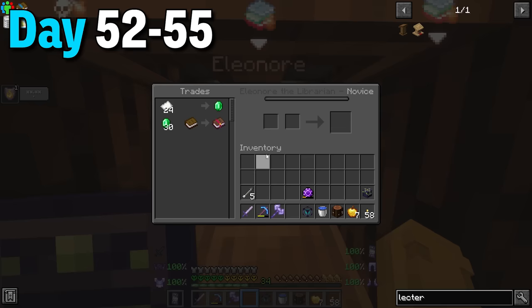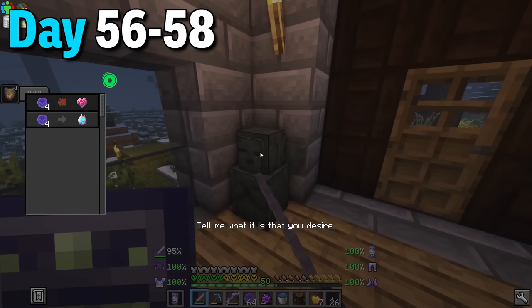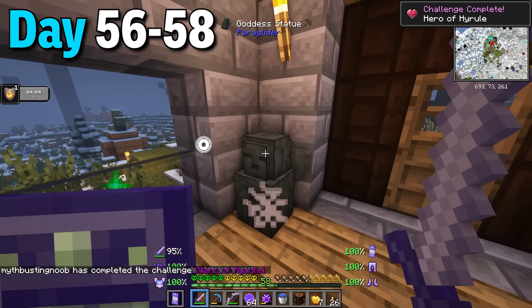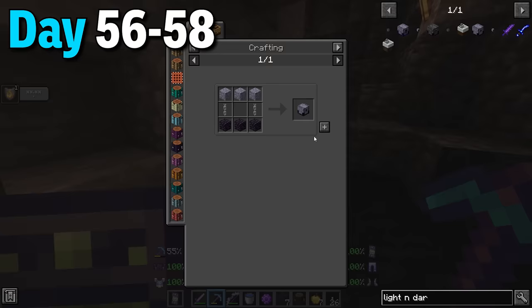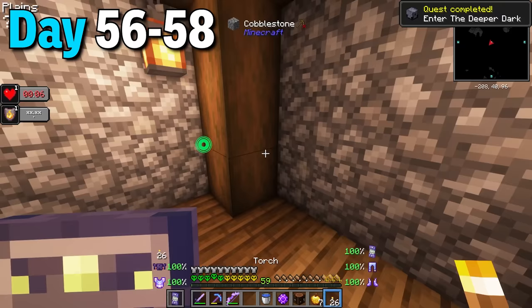Days 56 to 58 I made a stairway all the way down to bedrock and collected some cold deep stone which took way too long. I then used all of my spirit orbs to max out on paragliding stamina which apparently is a big deal, and I made a light and dark chest which I placed on bedrock. This way I could go to the deep dark dimension - it just took one diamond.